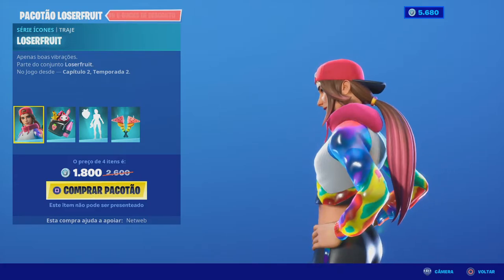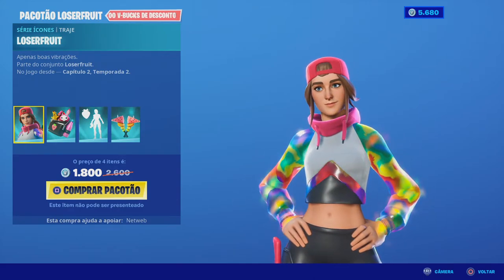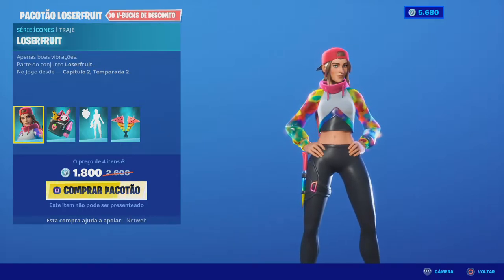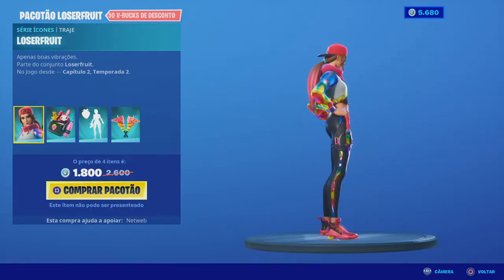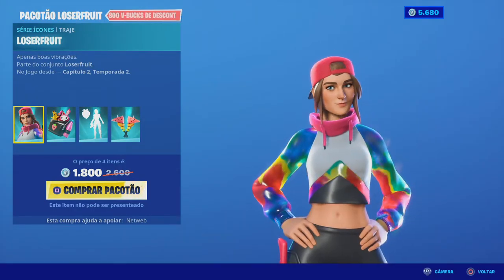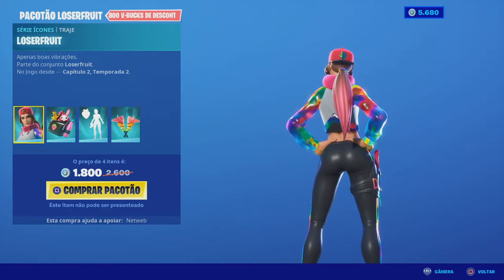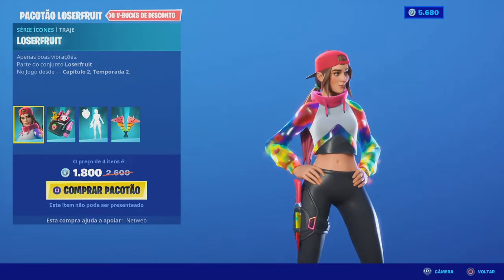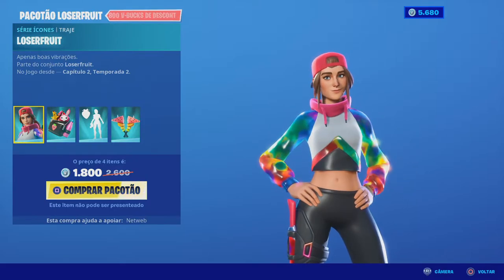O elástico do cabelo também a brilhar. O fato tem uma parte multicores colorida que parece estar a evaporar energia — está muito fixe! É uma skin que eu curto. A faca tem igualmente o mesmo efeito colorido, assim como as leggings e a sola dos ténis. Ela pediu à Epic Games para não fazer o rabo muito sexy, porque não se considera um objeto de sexismo. Pediu apenas umas leggings, e de resto temos a skin muito parecida com ela.